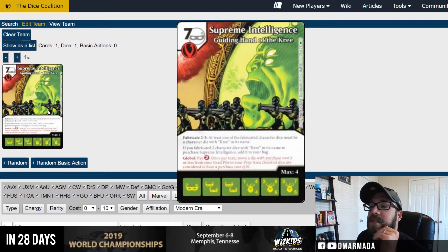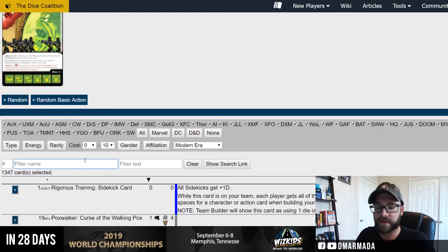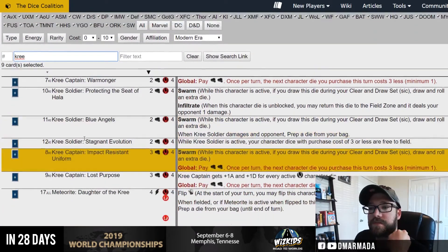It does have a sweet global as well: pay two, once per turn, move a die with purchase cost two or less from used to prep. So you can prep a sidekick with it, which is kind of cool, but obviously you want to prep a two-drop. If you're going to run this card you have to put other Kree things around it.